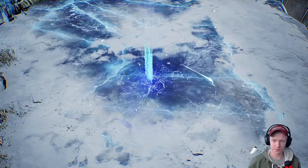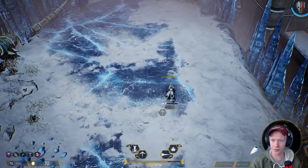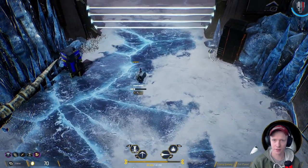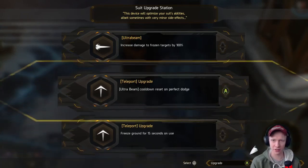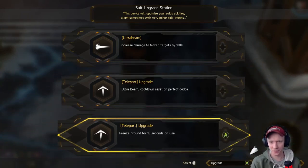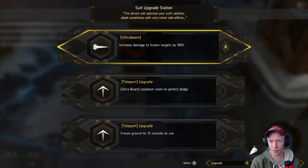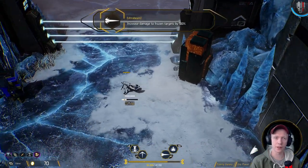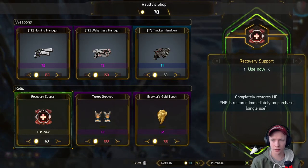Boss number one, starting planet exploration. I feel like I barely played with the default character but I still felt the most comfortable with it — it played a little like Hades. Freeze ground for 15 seconds on use when I teleport. Ultra beam cooldown reset on perfect dodge — probably not. Freeze damage to frozen targets by 100% on the ultra beam — so I freeze the enemies and then use the beam for additional damage.